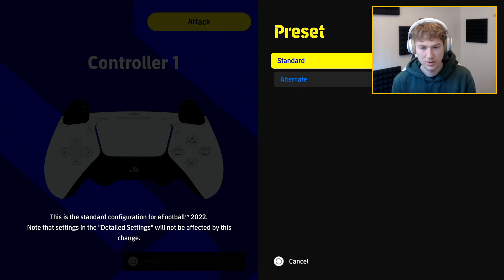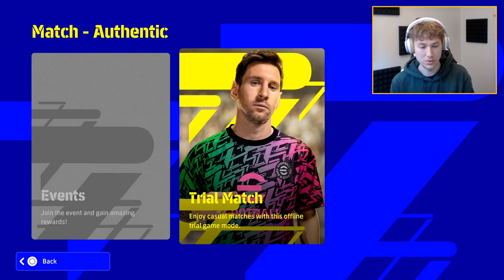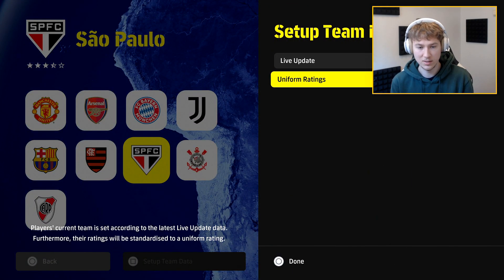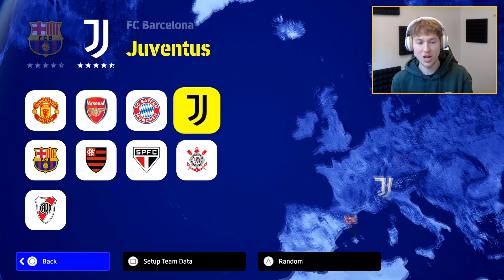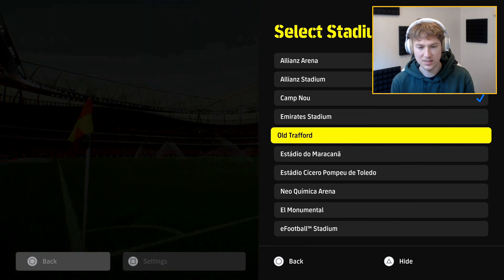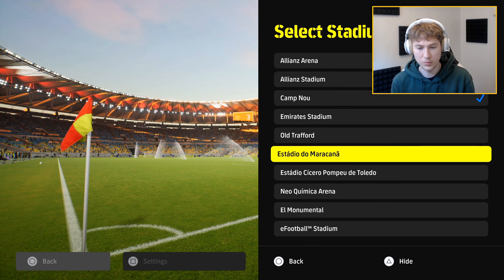But here we have a lot of stadiums, guys — this is great to see. A lot of these are recognized from PES 2021. The Maracana here, of course, used quite a bit in PES 2021. Let's take a look at this one — I think this is the stadium of Sao Paulo. It does look like the Sao Paulo stadium. That is a very nice stadium once again.